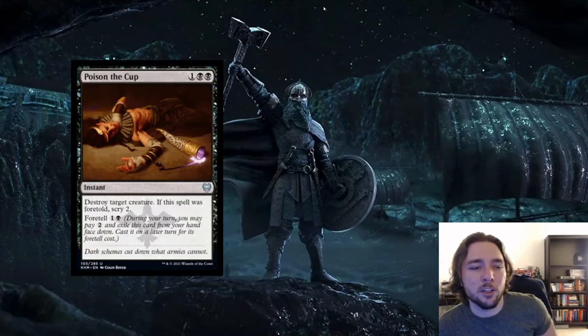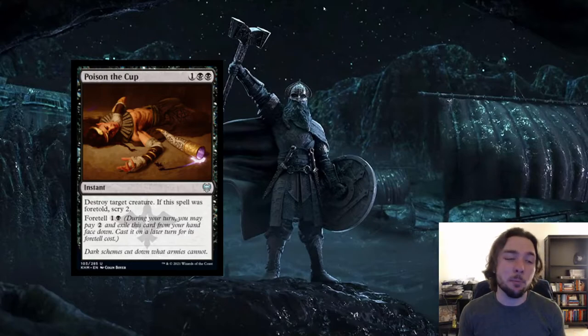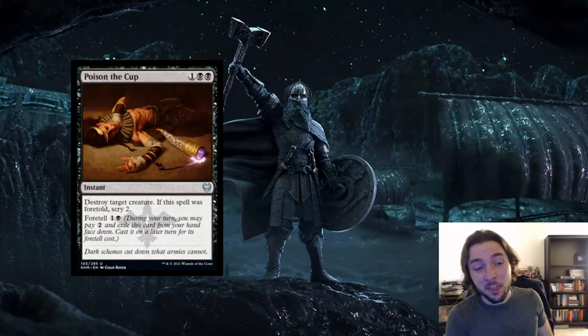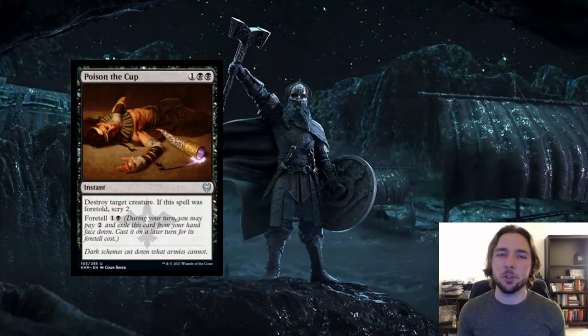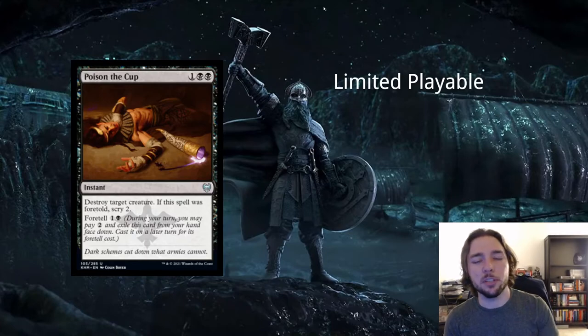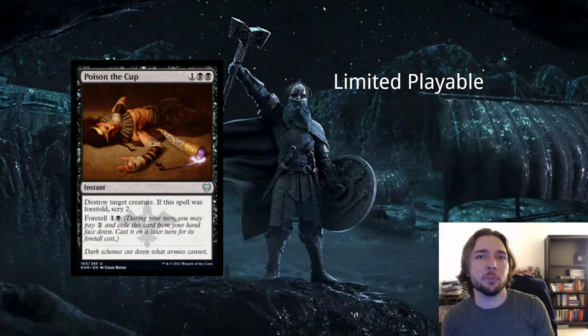Next card is Poison the Cup — 1 and 2 blacks for an instant: Destroy target creature. If this spell was foretold, you get to scry 2. If you foretell it, you're paying more mana total — exile for 2 and then foretell for 1 and a black. At least there's some added benefit when foretelling. Basically this is just Murder with foretell tacked on and sometimes you can scry 2. Murder doesn't see play in constructed, so this definitely won't either. But it's premium removal in limited, and sometimes late in the game you'll foretell it and that scry 2 might just be enough to help you win.